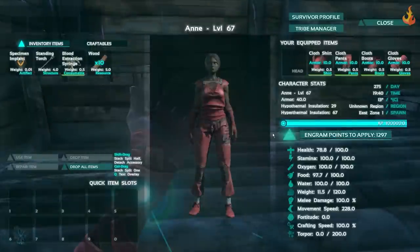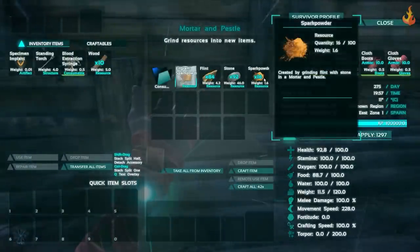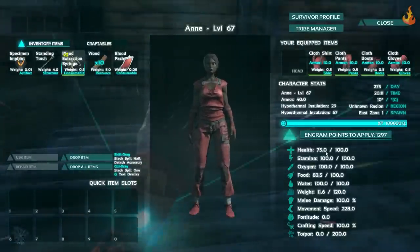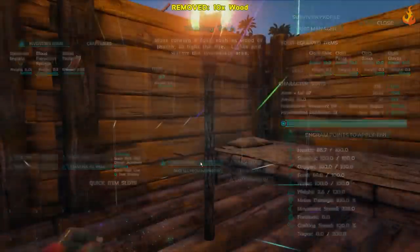Finally, these last three items are optional but useful. The spark powder, needed for preserving bin and gunpowder; the blood extraction syringe, which allows you to make health packs; and the standing torch, a long-lasting light source.